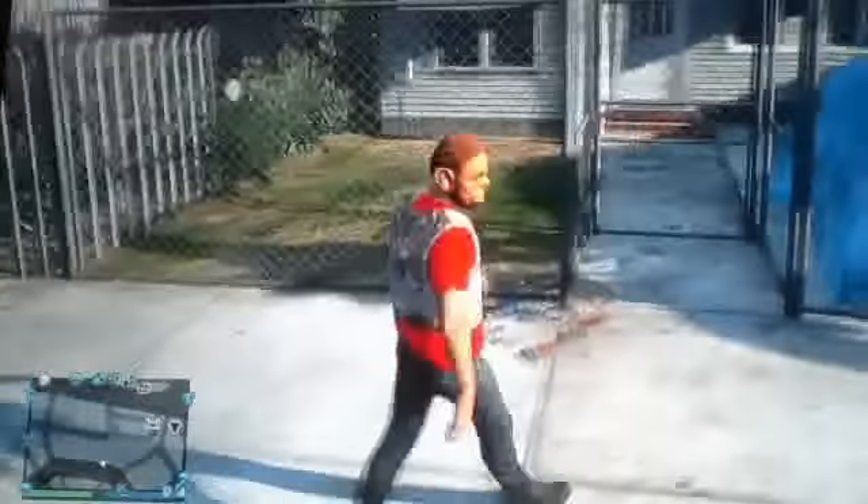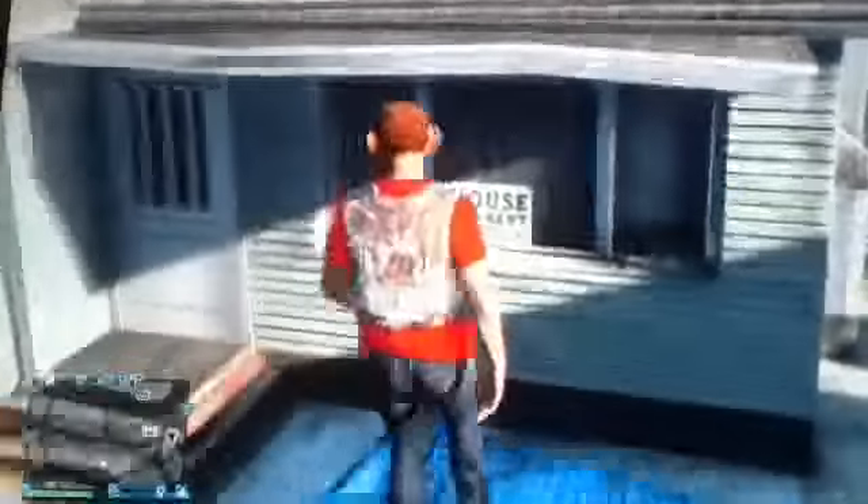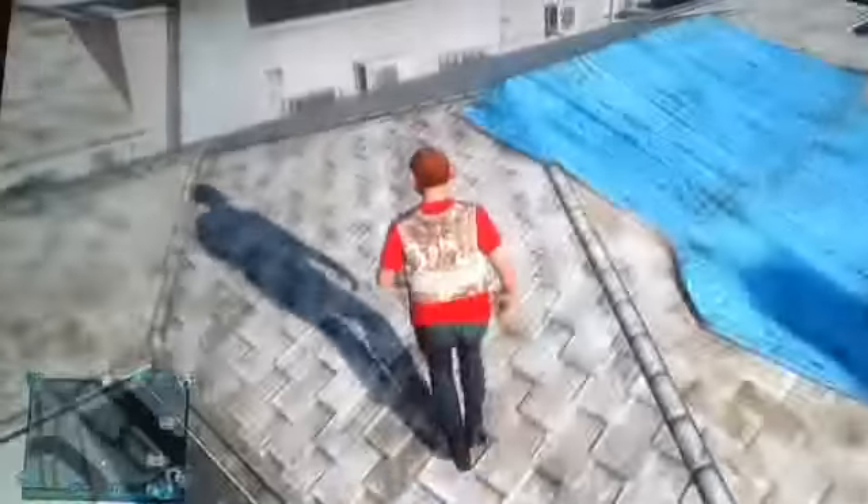Once you get to Franklin's house, you want to go to his neighbor. You want to climb over the fence next to the house — the neighbor with the blue covered car. You want to jump on the neighbor's roof.